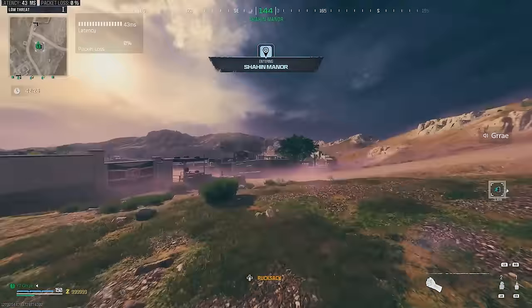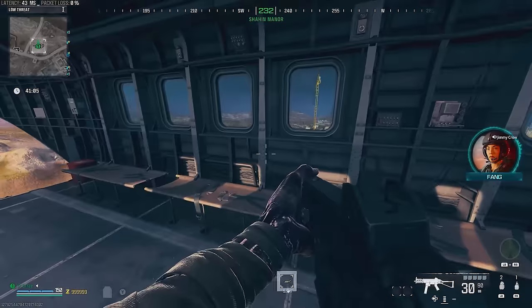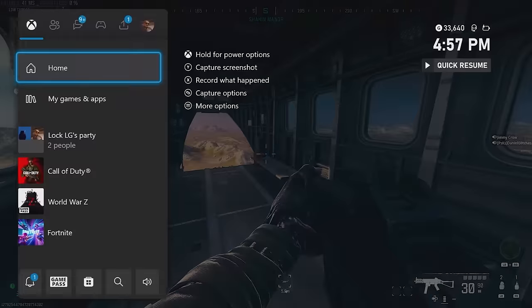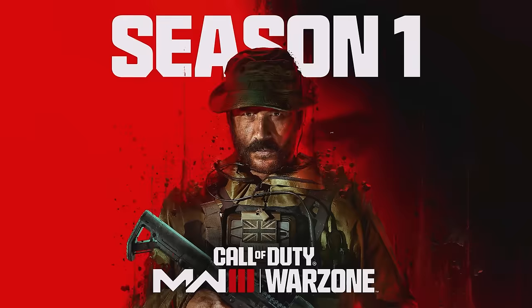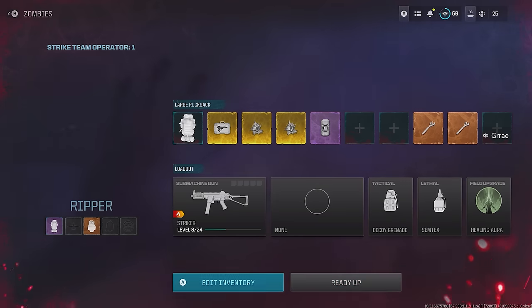The other option is to use a normal exfil, and you're going to quit your game right as the successful exfil screen pops up. This will only sometimes duplicate your items, but you will still keep your tombstone on the map, and you'll always have it set at the start of your next game with max money and whatever else you put into it.